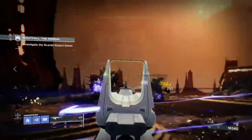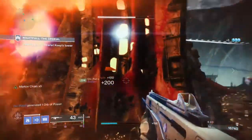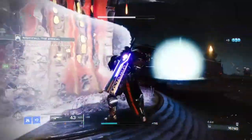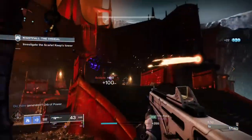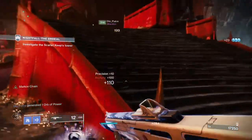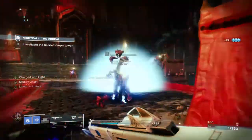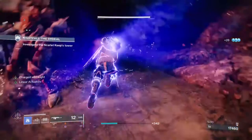Alternatively, you could invest in Intellect since your melee doesn't drain so much when in your super, meaning you can use Shiver Strike as a movement option while also one-shotting those around you. The rest of the stats should reflect the activities you're using them in, with 50 to 60 being a sweet spot for Resilience, Recovery, and perhaps Mobility as well.